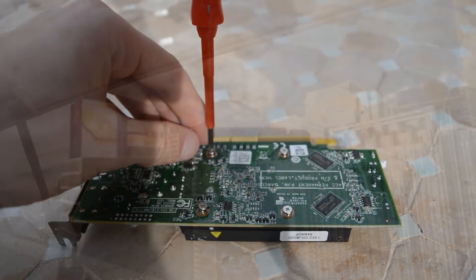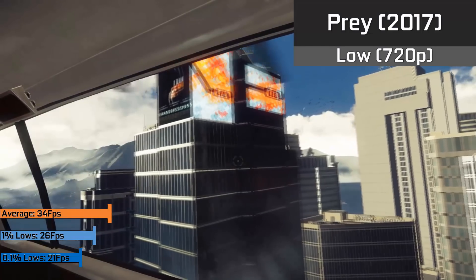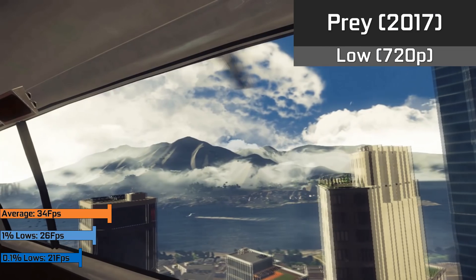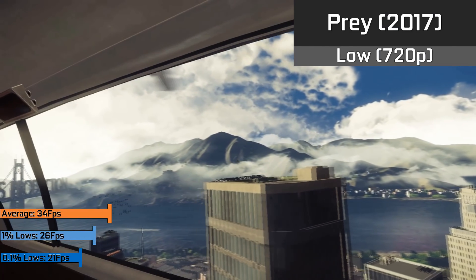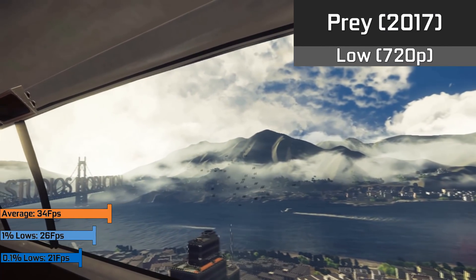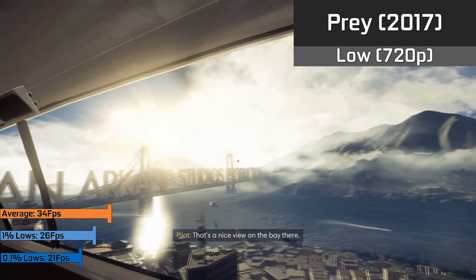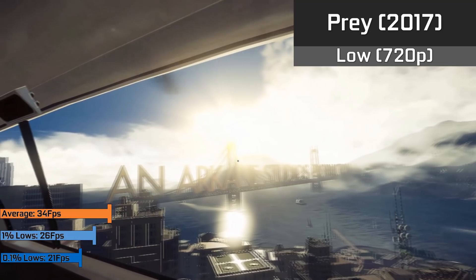Let's find out. Up first we have Prey from 2017, one of the best looking and more demanding games out there today, and we ran it with a 34FPS average with the low settings selected, which was way more than playable. Hardly any stuttering happened during my time playing, which can be represented by the 1% lows and 0.1% lows of 28 and 21.